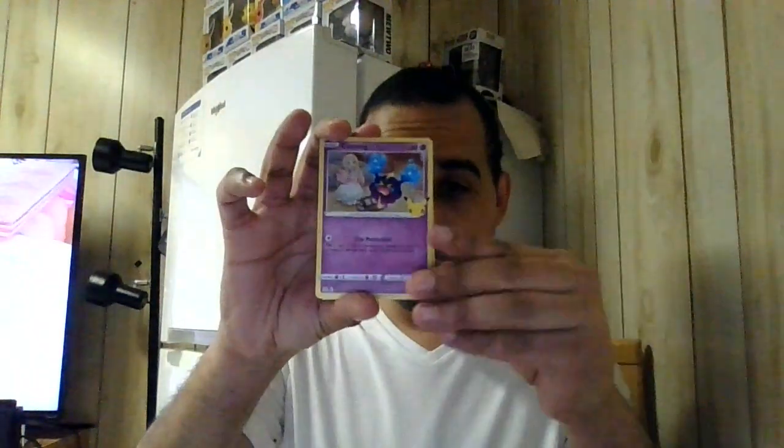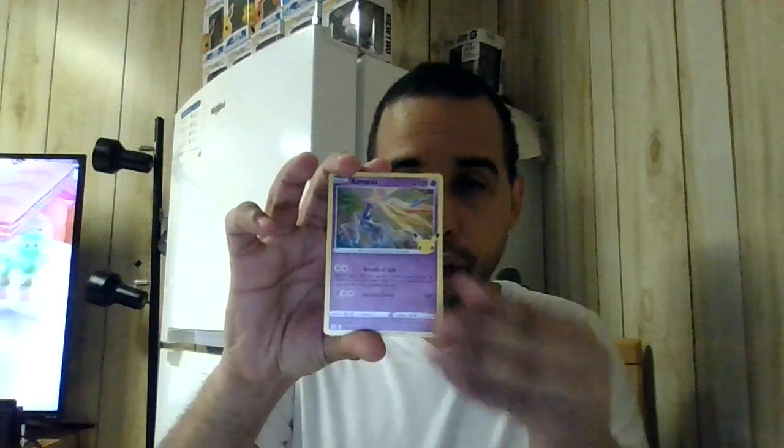Second pack coming up now. We got Cosmog, Xerneas, Dialga. No classic card here. Going to be a Mew. It's got 60 HP, basic Pokemon. Mysterious Tail - wants to return this Pokemon to the active spot, look at the top cards, and find a card to put in hand.